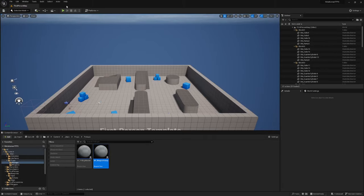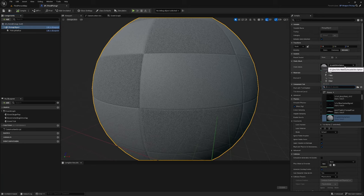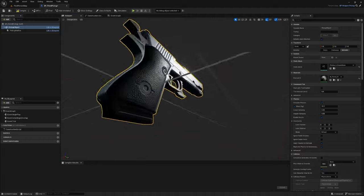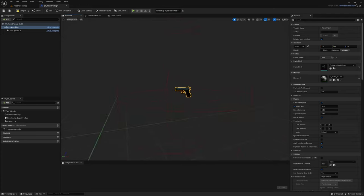Right click on BP_Weapon_Pickup and create a Child Blueprint Class. Call it 'BP_Pistol_Pickup'. In BP_Pistol_Pickup, select the Pickup Object and change the Static Mesh to the pistol static mesh we created — Pistols_A_Static_Mesh. Physics is already enabled because it's inherited from the parent class, and the Pickup Radius is also inherited. That's really all we need to do in here.